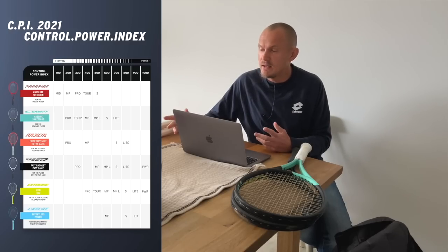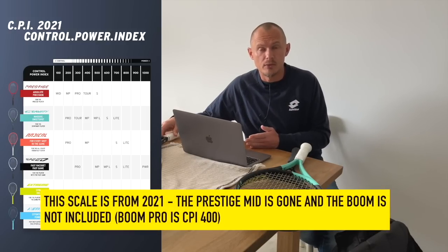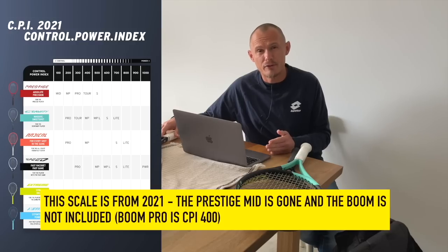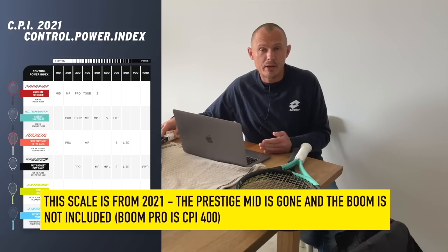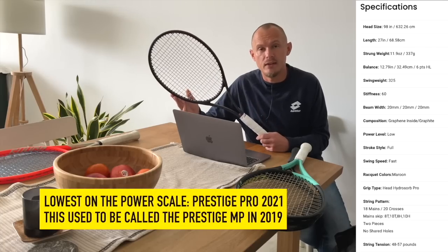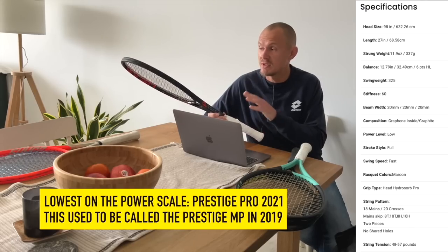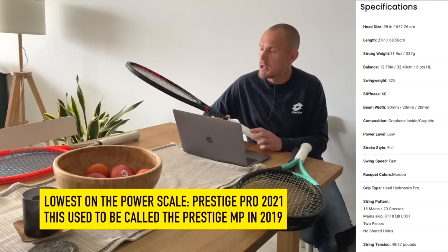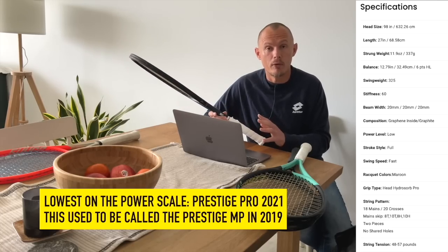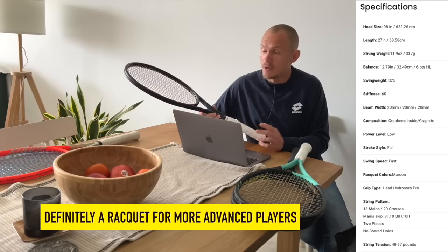If we talk about power levels, Head has introduced a CPI scale — a power scale that gives you an indication of how much power you get for free with each racket. It goes from 100 to 1000, where 1000 is the most powerful and 100 is the least. The Prestige Pro 2021 has a CPI of 200, making it the most low-powered of the 98s. You need a pretty advanced game to use it, probably more than I have.